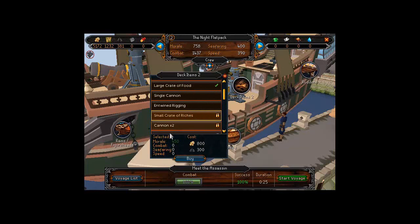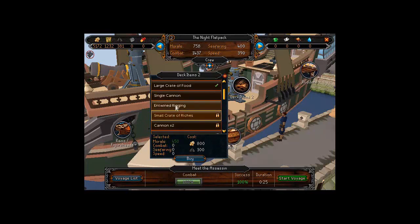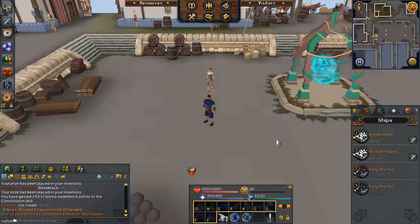Another thing you can do to make voyages more likely to succeed is equip specific items on the ship that increase your stats. For example, you can equip deck items such as cannons, rigging, or items that increase morale — and these can be upgraded later with more resources. For instance, upgrading to a small crate of riches increases morale by 450 instead of 200, but it costs 800 chimes and 300 gunpowder, so consider whether it's worth it at that stage.